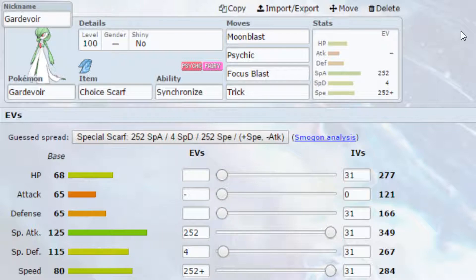Base 125 Special Attack — that's very high. Base 80 Speed, not the most amazing, but if you chuck a Scarf on there it can outspeed a lot of Pokemon. You've got really good Special Defense at 115. Defense is a little bit lackluster, as well as HP being a little bit low, but we do have the offensive prowess here in Gardevoir.